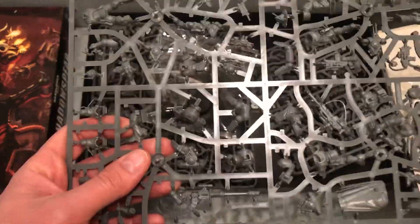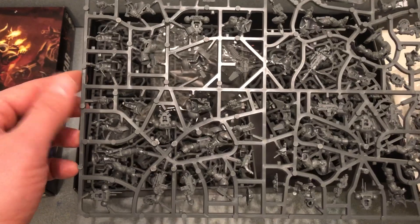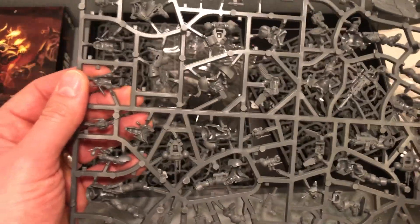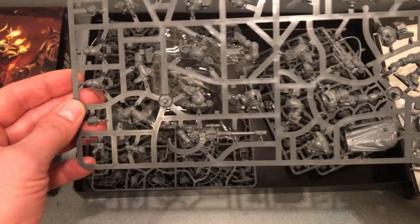I'm about 90% sure that once I get them all assembled, all the Suppressors are going to go to Imperial Fist and I'll just run Imperial Fist detachments into every army after that, because they're just so much better when somebody doesn't get a cover save. I'm thinking more about putting them out there so they've got line of sight on a character and blasting them at max capability.